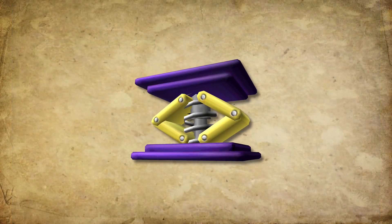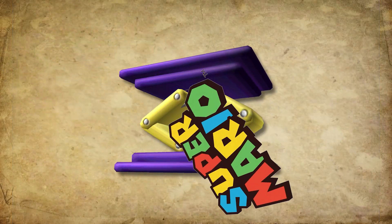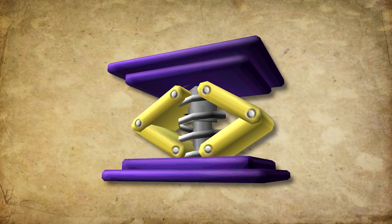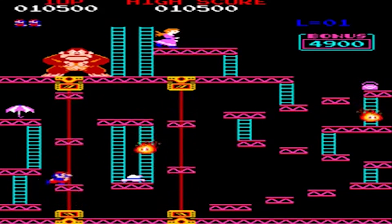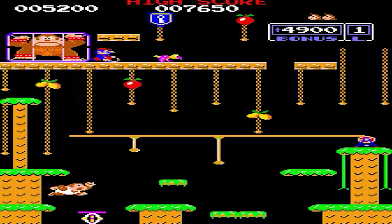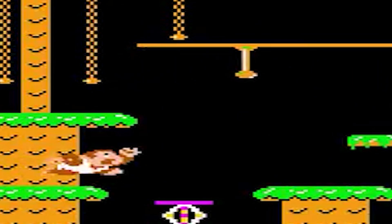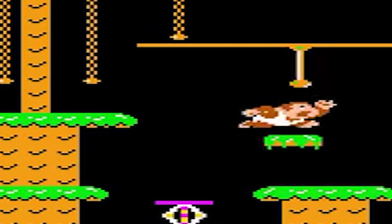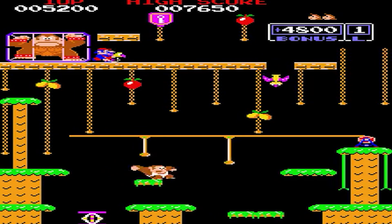Surprisingly enough, the story of the trampoline started before there was even a Super Mario Bros game out there, because they were first seen in the Donkey Kong arcade titles. They first appear as an obstacle in Donkey Kong Arcade's third level, and then followed up in Donkey Kong Jr's second level. It can be used to jump over a gap but also as a shortcut to reach the hovering platforms above it — so it's certainly useful.